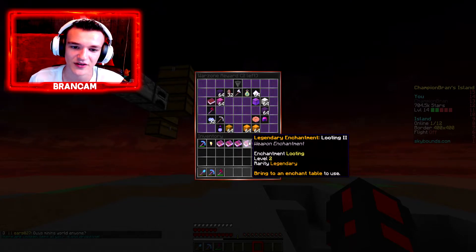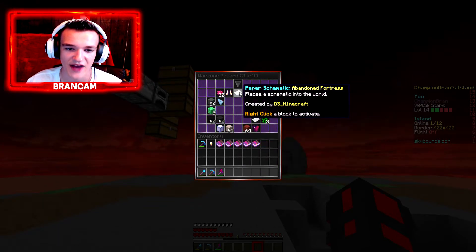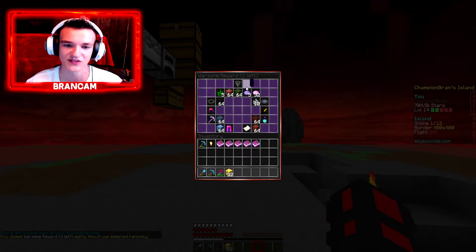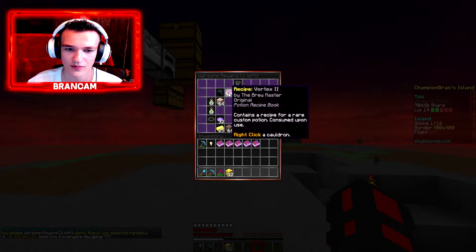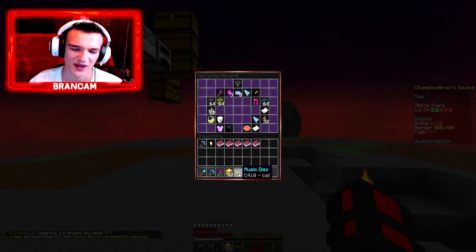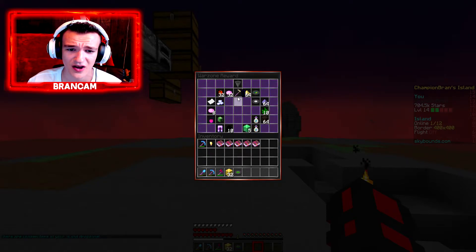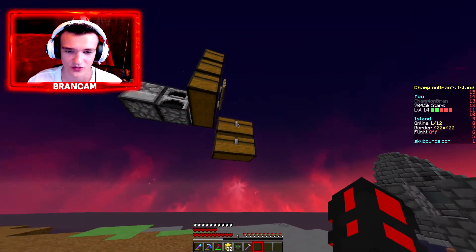Let's go and open this Warzone Crate here and see if we can get anything good. I don't even remember what's in these, but I'm pretty sure they added new things. I don't want stained clay. We got 32 blocks of gold — that sells for a decent amount of money. We got a music disc, Cat. What am I ever going to use that for? Nothing. Give me the Greater Dust. We got a SkyBounds item, the Golden Hoe with Unbreaking 5 — that's pretty cool.